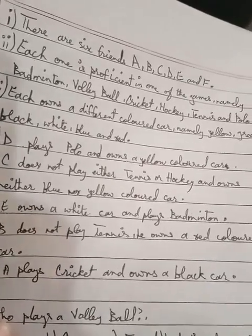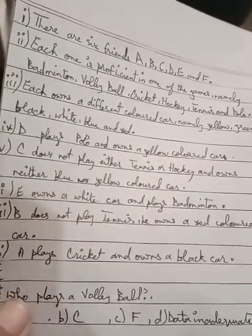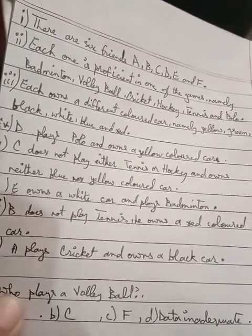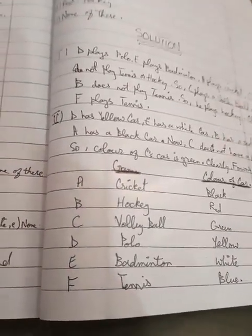Each owns a different color car, namely yellow, green, black, white, blue, and red. So we have six friends, six colors, and six cars.